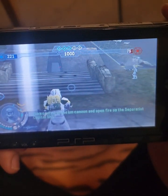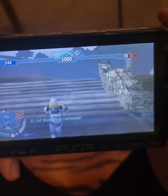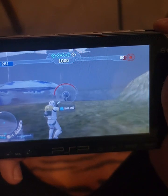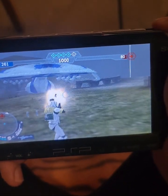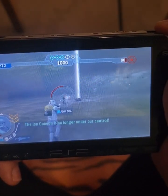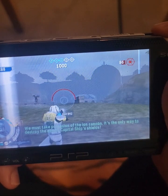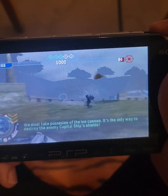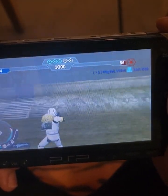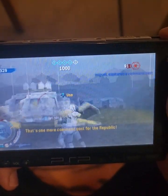Capture the command post. Take control of the ion cannons and open fire on the separatist capital ship. We're fighting droids. I can do that too, you know. That's one more command post for the Republic.